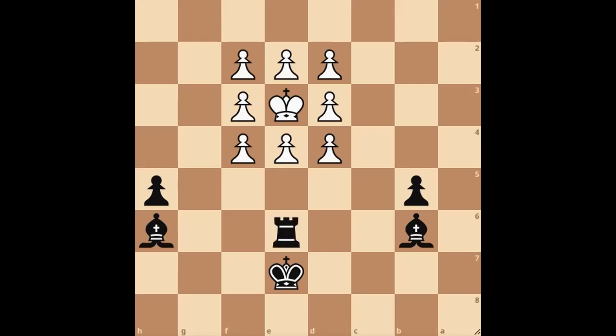We move our rook away. White only has one move because the pawns are absolutely pinned, so only the e-pawn can move. We capture it. It's checkmate.